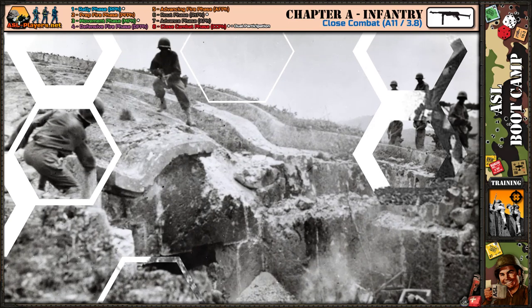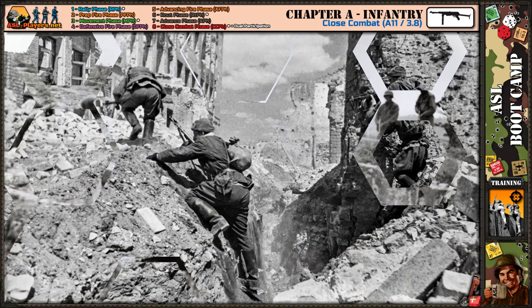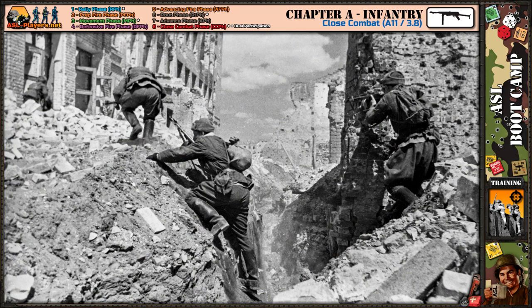Here's what I'll cover: simple Close Combat and odds ratios, ambushes and stealth, hand-to-hand Close Combat, how Close Combat evolves into a melee, Close Combat after a Banzai charge or human wave charge, concealment in Close Combat, withdrawal from Close Combat (also called infiltration), and finally Close Combat versus AFVs. Without further ado, let's jump to the examples.